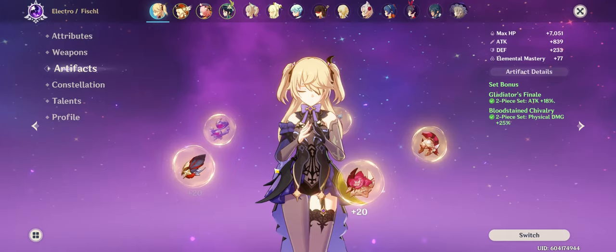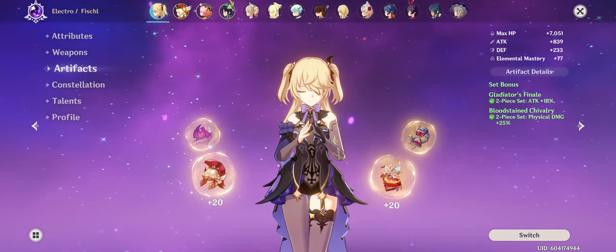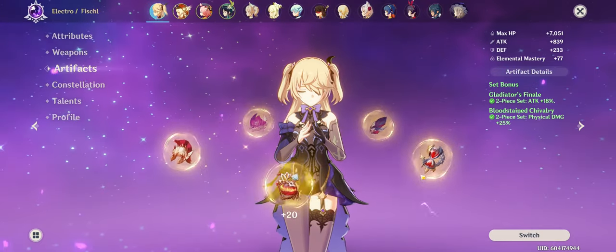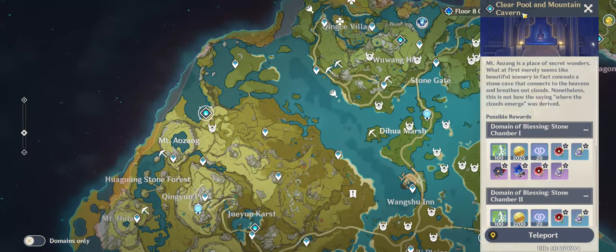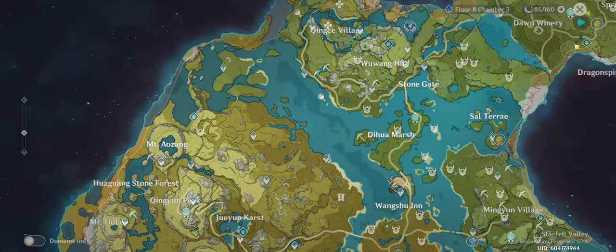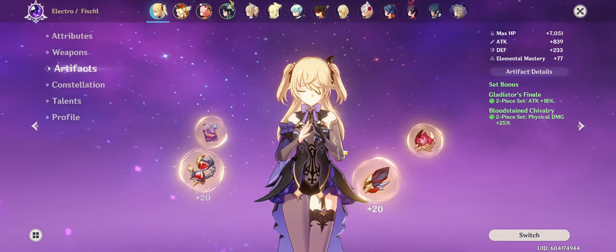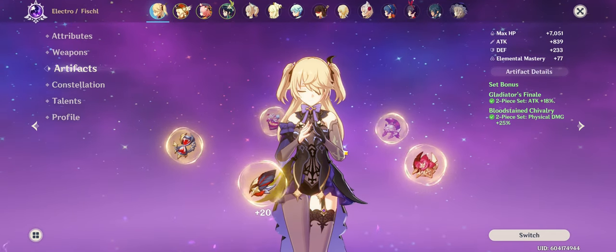With artifacts, you can realistically start using this endgame build around AR 35, but you're probably not going to have all 5-star pieces. You'll likely have 4-star Gladiator and 4-star Bloodstained Chivalry items. The Bloodstained Chivalry artifacts are unlocked from a domain at AR 35 — the Clear Pool and Mountain Cavern domain. Definitely try and grind this domain for Bloodstained Chivalry, because the 25% physical damage increase is very ideal.